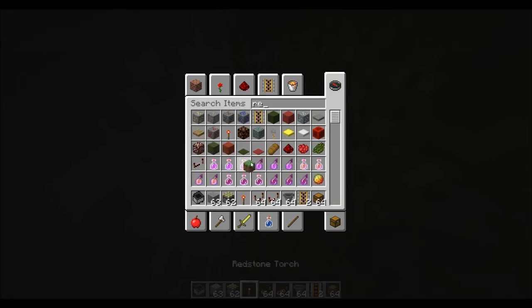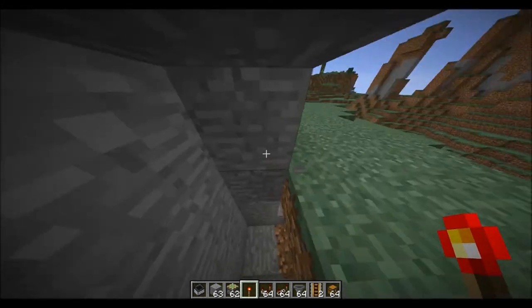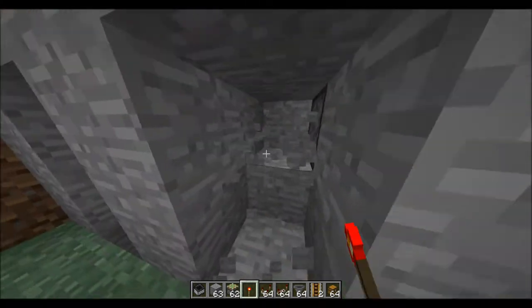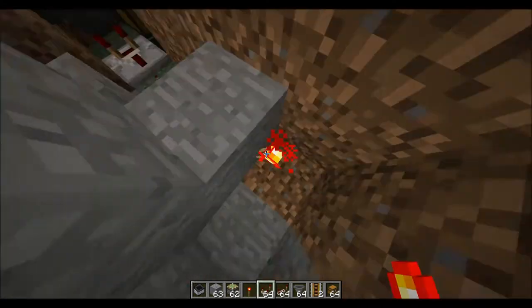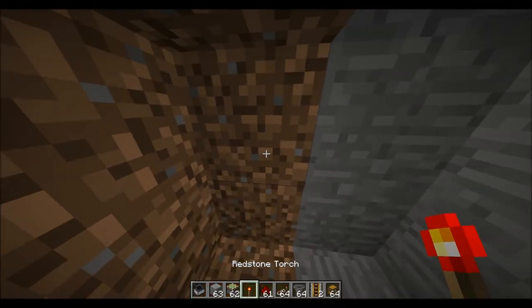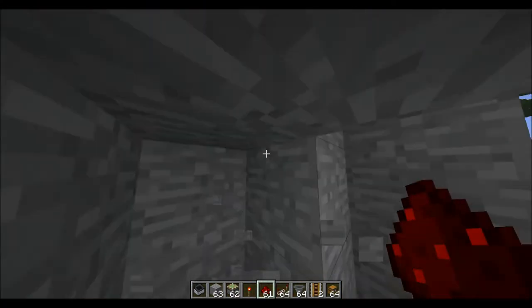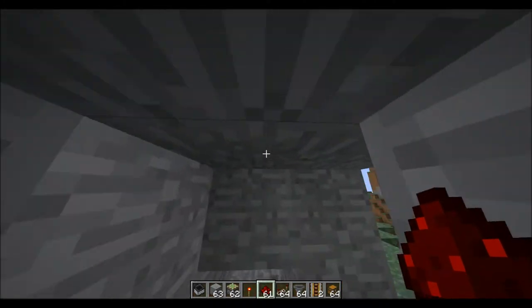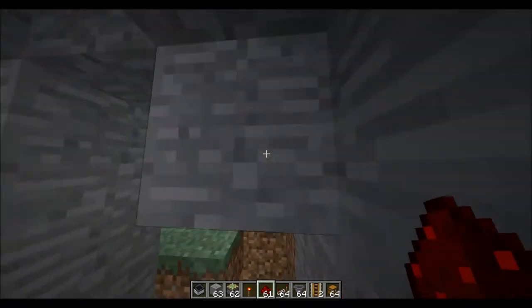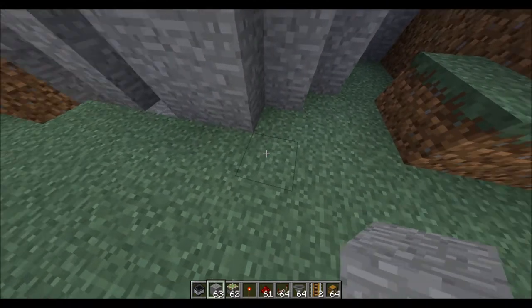I forgot to show the redstone torch in the initial blocks. The pistons are over here, so you're gonna have to wire the pistons somehow so that when you throw the block it powers the pistons and makes them open. I'm just going to be doing some upward building now — this should work.